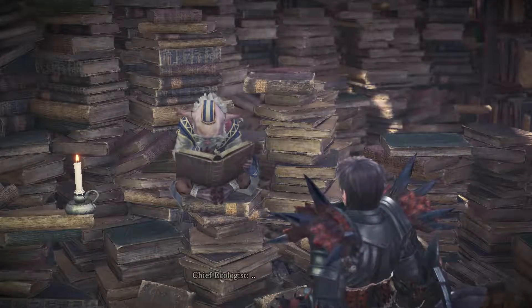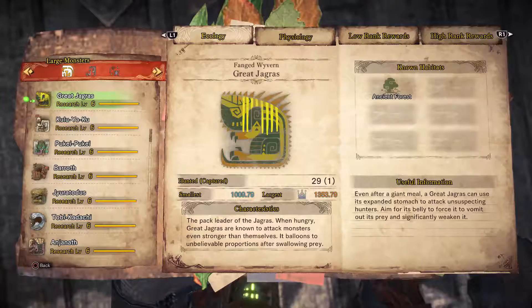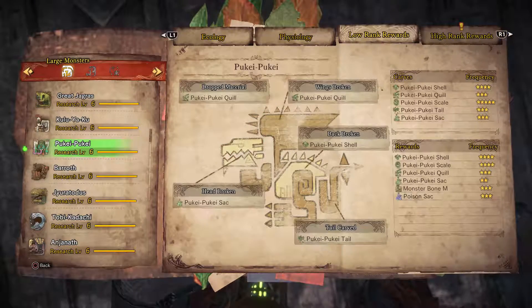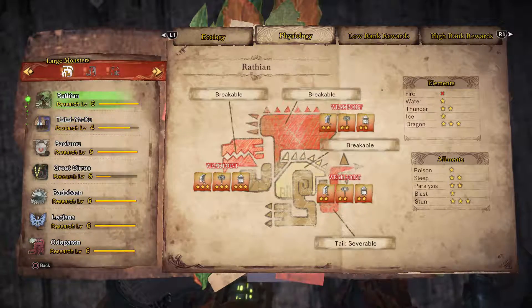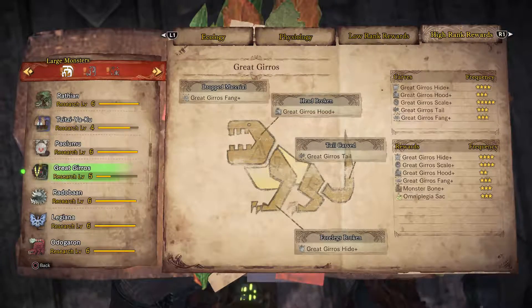Research monsters as much as possible. You can research monsters by killing them, capturing them, or just fighting them in general. But it's a good idea to capture as many as possible because you get more research points and can get better drops and better rewards. You can eventually see their weaknesses on their body and what ailments work better on them - things like poison, paralyze, blast, impact damage to the head, stuff like that.